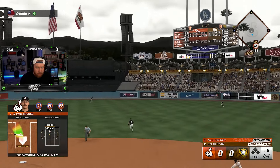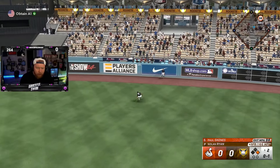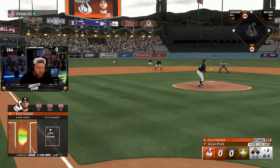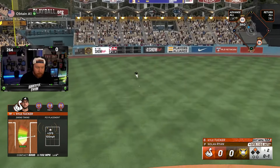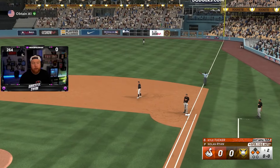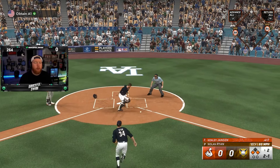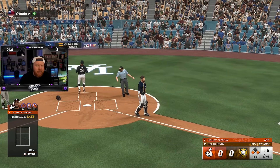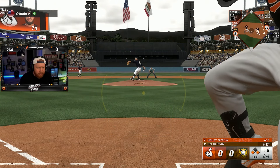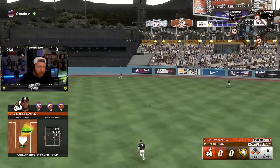Skeens actually gives it a ride — that might get down. Skeens off the wall, we got a lead-off double. You know what, that wasn't a yard shot but we'll take another single. We got runners on the corners. Y'all ever use someone for a while and then randomly you notice their leg kick and it's big, and then it distracts you every time he does it? That's what's happening to me right now — I was really loving Kenley and now I keep getting distracted by his leg kick.